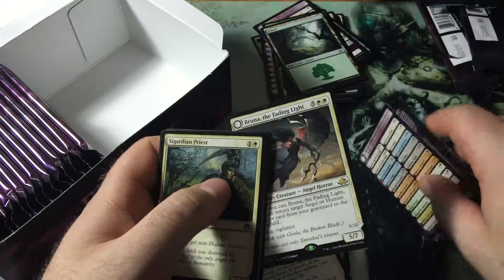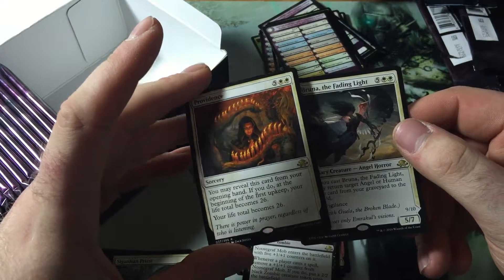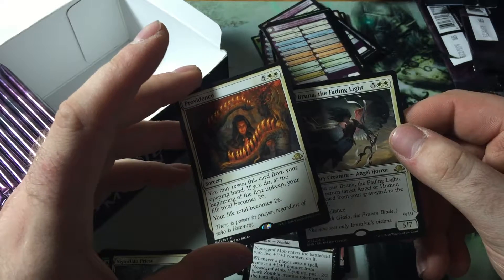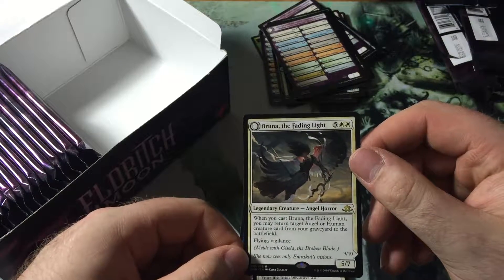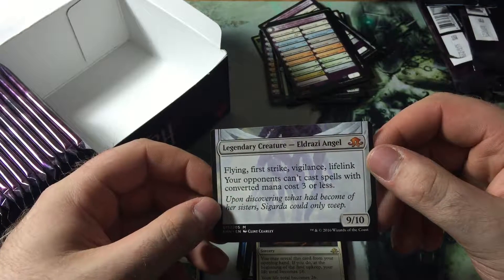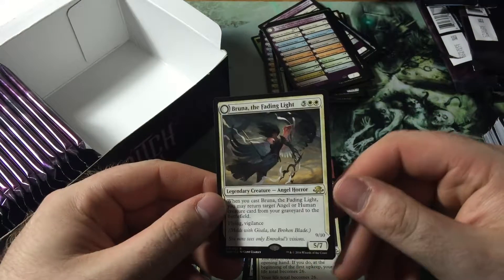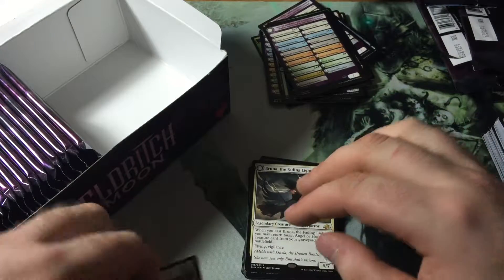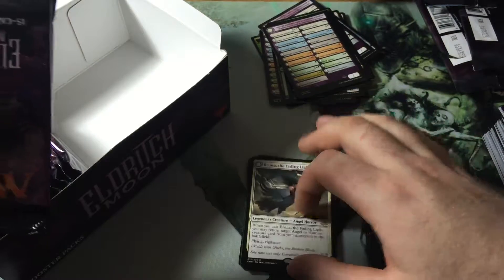And a Bruna! Would have been so much nicer if it was Gisela. Providence — if you have it in your opening hand you may reveal it, and your life total becomes 26. When cast, your life total becomes 26. Bruna is five white white for a 5-7. When it comes into play, return target angel or human creature card from your graveyard to the battlefield. Flying Vigilance. Melds with Gisela — the bottom half has flying, first strike, vigilance, lifelink, and opponents can't cast spells with converted mana cost three or less. I wonder if that makes this a mythic. Probably not, because the front face has rare. So Bruna's probably just considered a rare card. It does interest me how the back has a mythic symbol but the front has rare.